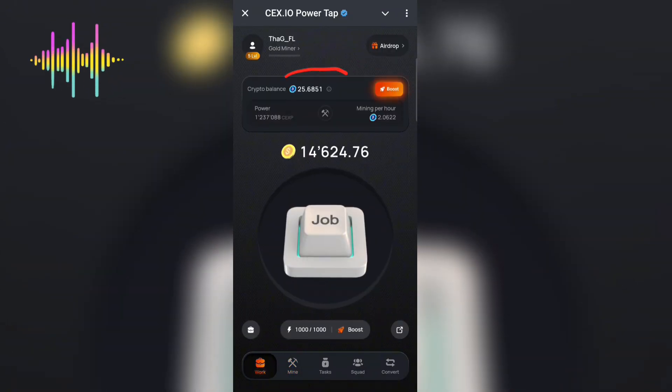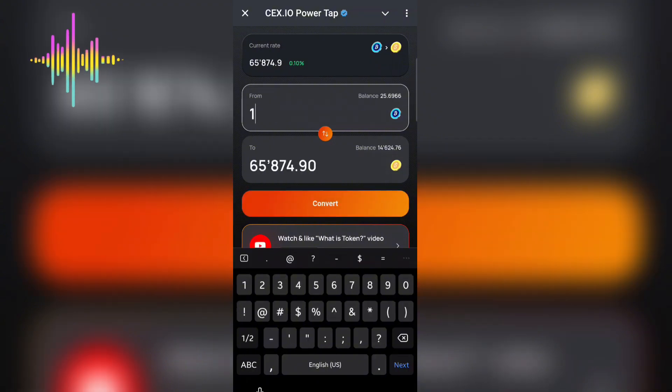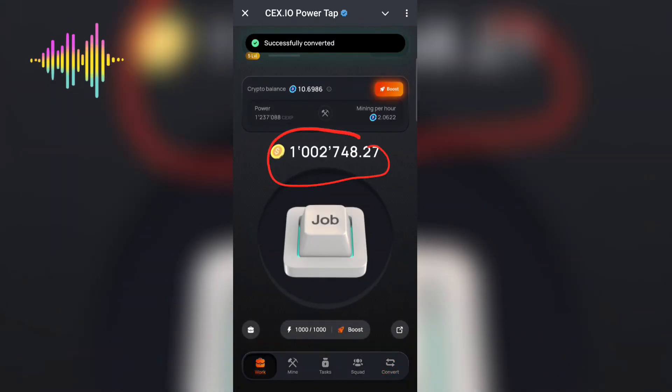In the Work section, I have about 25 crypto balance. I'm going to the Convert section to use these 25 coins to get the yellow coin. I'll input 15 to exchange — once I exchange these 15 crypto, I get the yellow coin. I'll click Convert, then Confirm. Now I have about one million coins and a crypto balance of about 10.